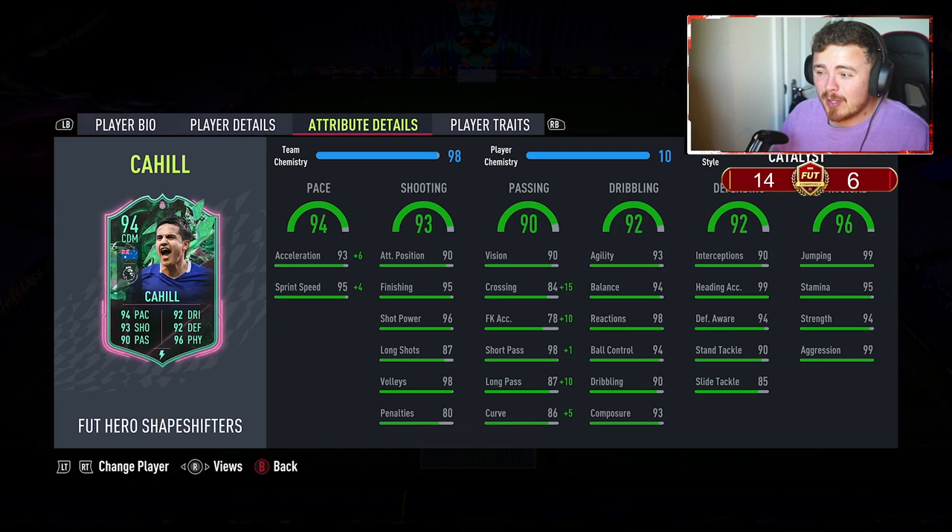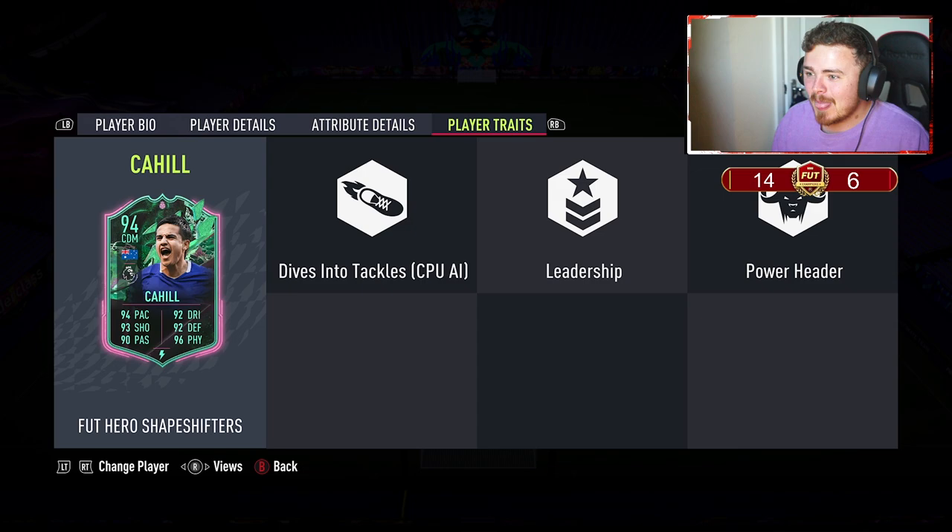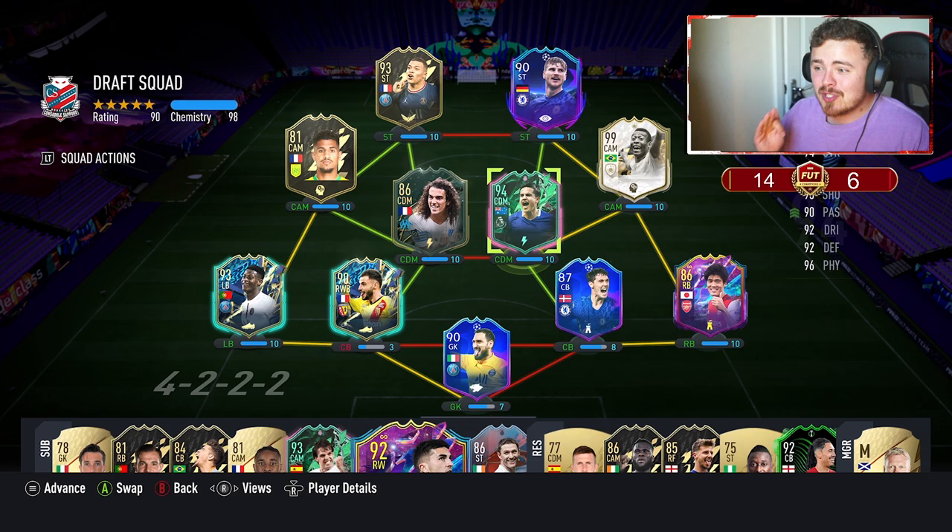Defensively really solid - maybe a hunter chem style to boost that, or even a shadow if you want to play him as an out-and-out CDM. Dribbling-wise, I'm not sure if he's going to be a little bit clunky or maybe he's going to surprise me. I don't think he's got a lean body type in game - I think he's a little bit on the stocky side, so we shall see. No real player traits apart from power header, obviously - that was expected. But the card itself does look sick. I will check his price after this review.